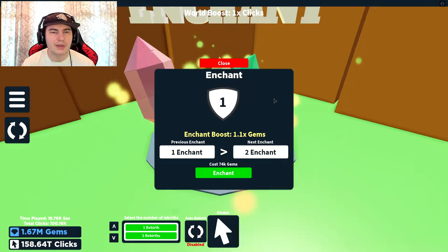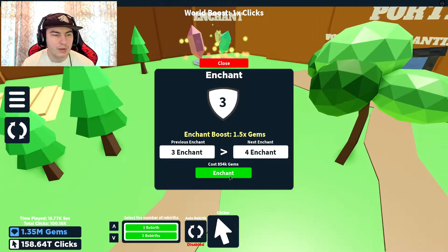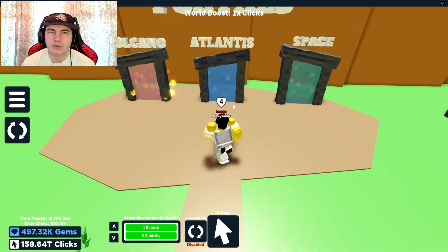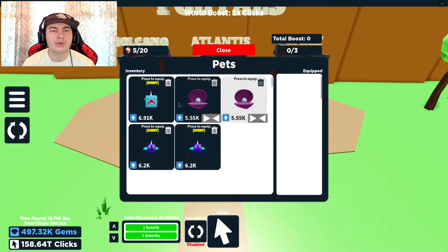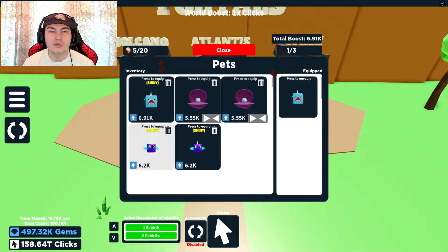I'm going to gladly take that. I've got 150 trillion, nice. Okay, so this is the new enchant thing they have. They cost a lot of gems, but I can actually do it and you're getting more gems, so I think I'm going to spend all my money on it because now I get almost a 2x gems and I need to rebirth a lot more anyway. I've been grinding a little bit, so now we also have some of the Atlantis pets, which are actually pretty good.